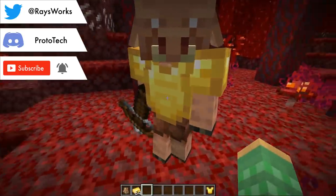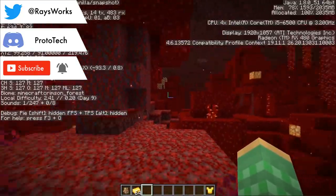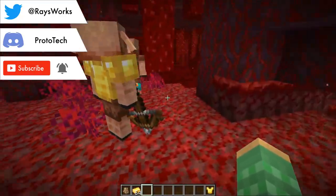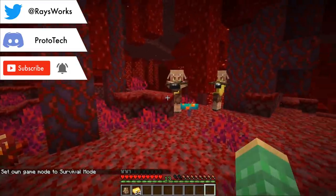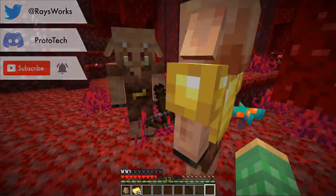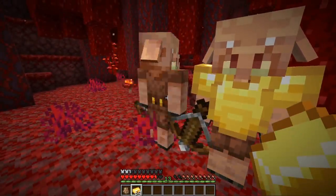Piglins are a new mob found in the crimson forest in another dimension. Piglins are typically hostile towards players, so if you don't have any gold armor on they will try to attack you. But if you do have gold armor on, they will no longer be hostile — you need at least one piece. Then you can come up and start bartering with these guys.